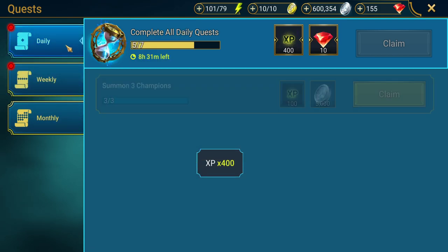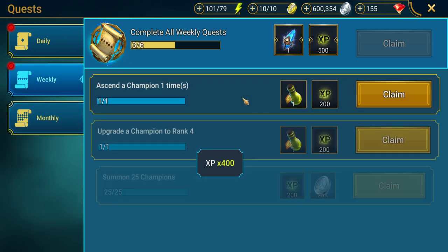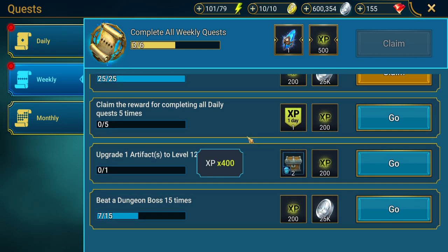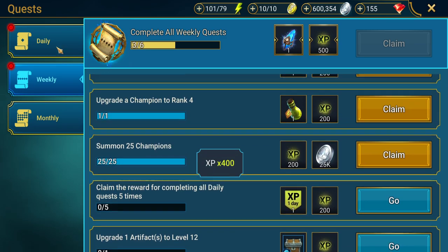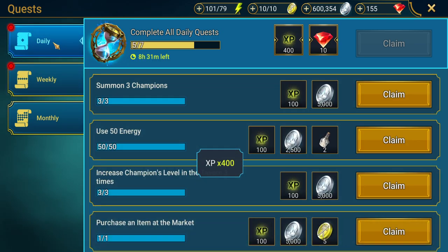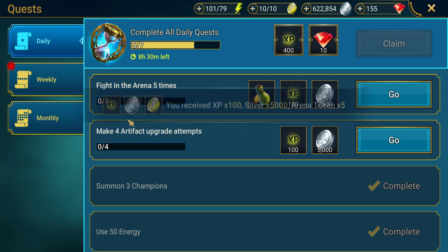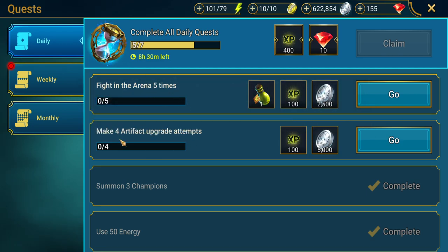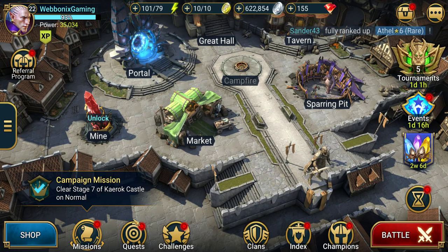That's why doing your dailies is important — the more you skip them, the longer you'll have to wait for these free rewards. These ones are all fairly easy to achieve; you don't have to try hard to get them done. We need to fight in the arena five times and make four artifact upgrade attempts as well.